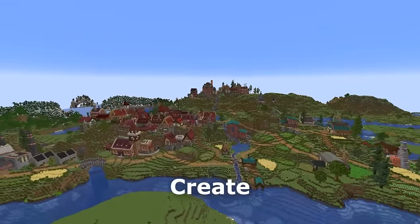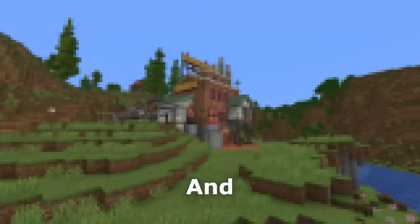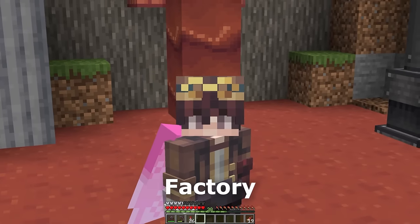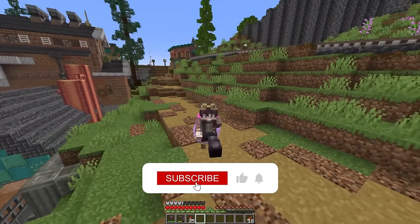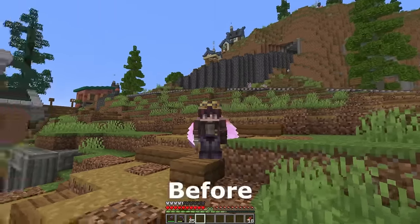A year ago, I took on the challenge to create an interconnected world filled with farms and builds of all kinds. Today I want to finish this project off by creating one last factory — a chocolate factory, housing its very own chocolate lake. If you're as excited as I am for this episode, leave a like and maybe consider subscribing as I'm trying to reach 100,000 subscribers before the end of the year.